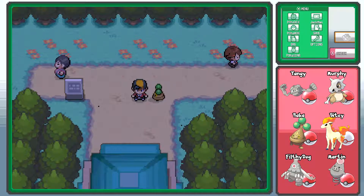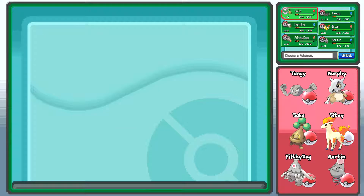Salutations citizens, Jackman here and we are back with Trainer Jackman in Pokemon Heart Gold. I've had a request to put the levels of the Pokemon in the overlay on the right. My current team: Raka the Bonsly level 5, level 11 Tangy the Geodude, level 4 Murphy the Cubone, level 6 Bitey the Ponyta, level 5 Filthy Dog the Dusclops, and level 3 Martin the Spoink. Half my team are useless — Martin, Murphy and Raka have no offensive moves whatsoever.